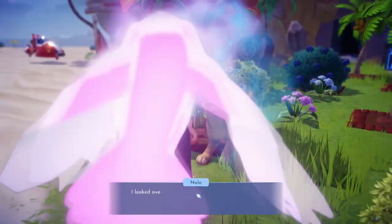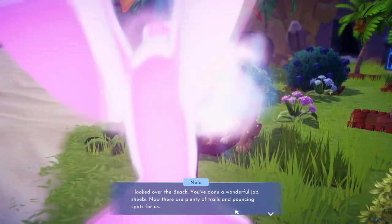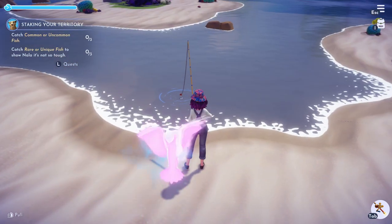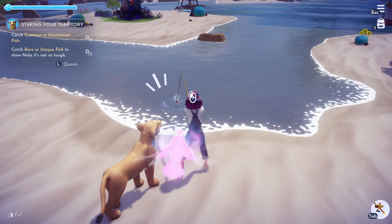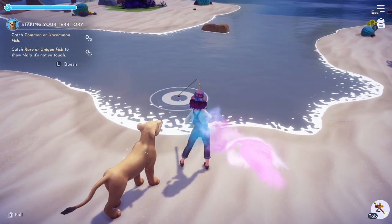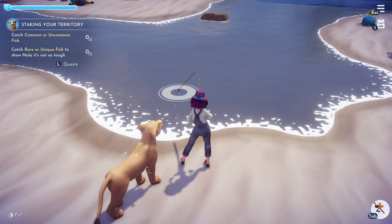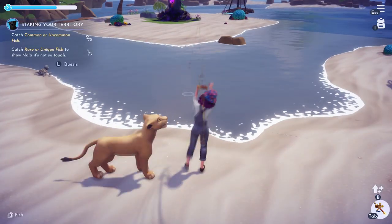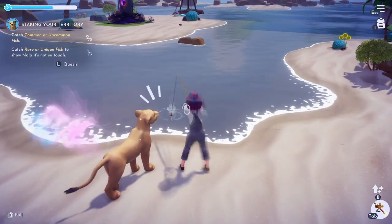Now we're going to meet Nala down at the beach and talk to her again — she loves what we've done. It doesn't really matter what you did, but she wants to know how to fish. So we're going to teach her how to fish. You need to catch three common or uncommon fish and three rare or unique fish. Common fish will just be in the gray bubbles or even no bubbles at all. Rare or unique are going to be mostly in the blue and golden bubbles — that's how I did this quickly and that's what I would recommend.